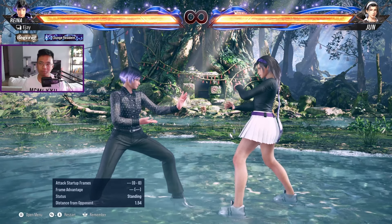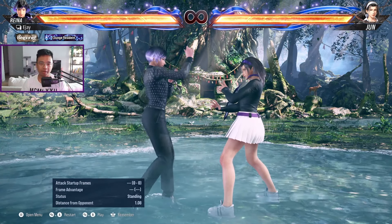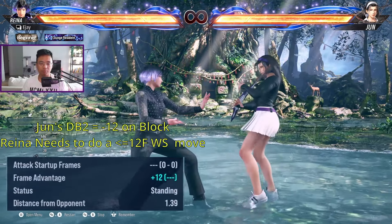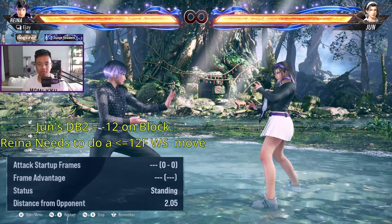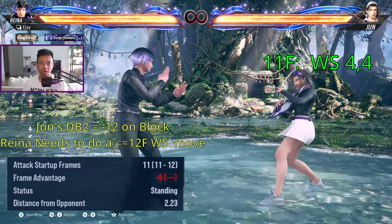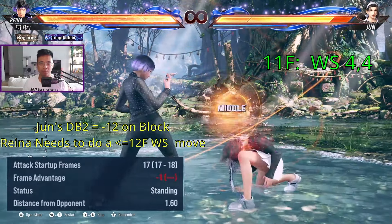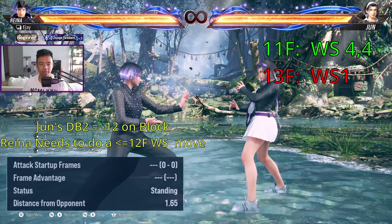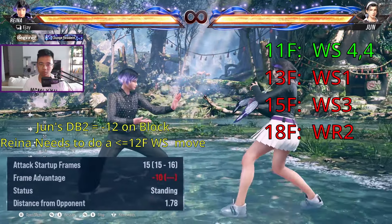All the regular block punishment ideas are the same. As an example, I'll have Jun do her down-back 2 — from the frame advantage shown, it's plus 12 on hit, meaning minus 12 for Jun on block. So I need a move that's 12 frames or faster. The move Reina can use is her while rising 4, 4 — you can see that actually punishes it. Her while rising 1 is 13 frames, so it doesn't punish. While rising 2 is 18 frames, and while rising 3 also doesn't punish.